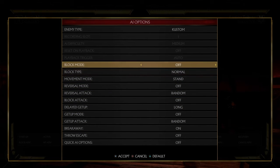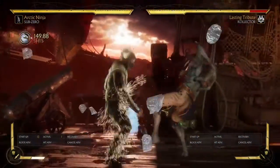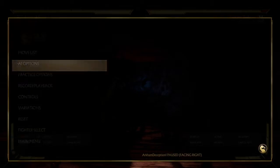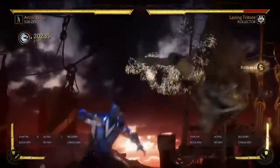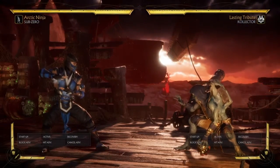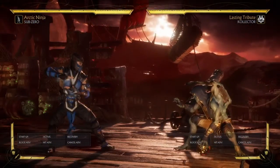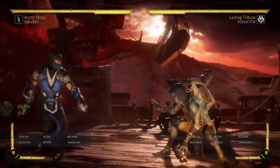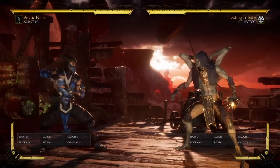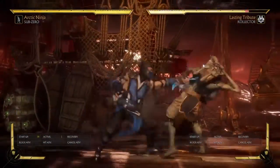We can also do the long-do stance. Do a setup like this — and we're going to have the opponent duck. They hit the Arctic Trap, but if they delay they won't hit it. You understand the basic setup — it's a lot like the regular one but it's anticipating breakaways. So that's basically what the mid-screen Sub-Zero game looks like with this variation.